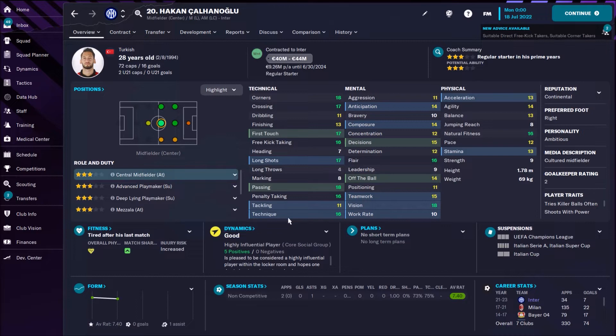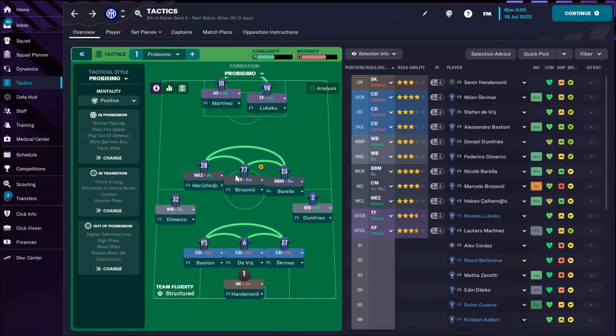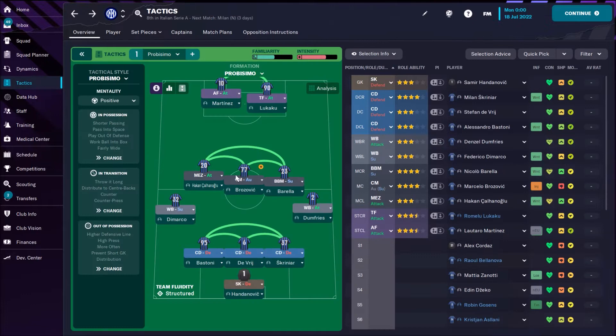Then we have Hakan Çalhanoglu — Turkish, if you ask me. He's a mezzala. With these passing skills and this technique, I want to see him roaming a bit from position. And there's also a shoot-more-often instruction because with these long shots, why not?